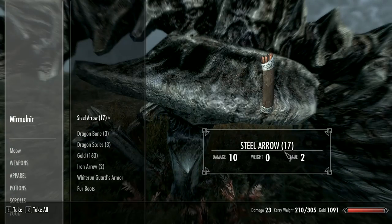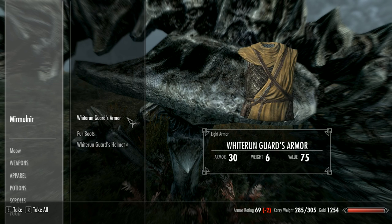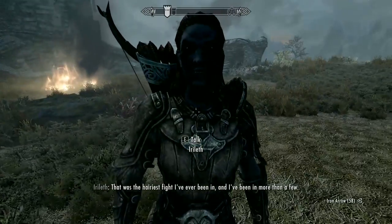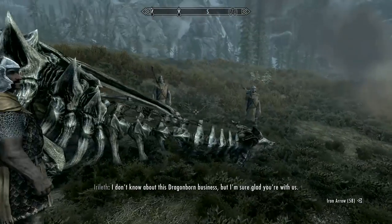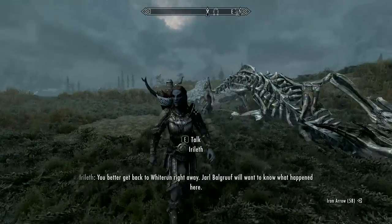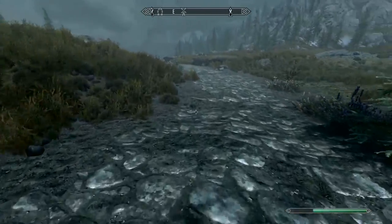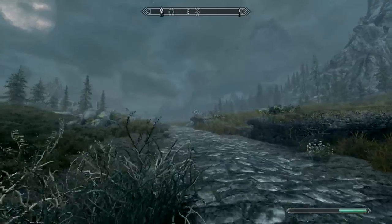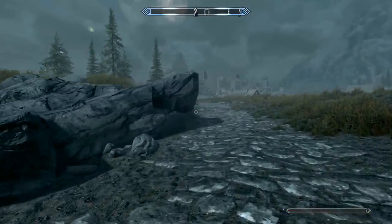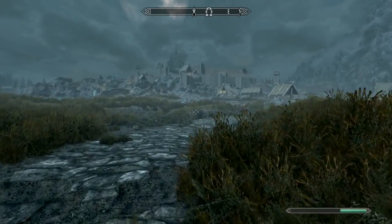Let's see what loot lies within the dragon. Steel arrows, dragon bones, dragon scales, gold — 163 — a little bit of iron arrows, White Run guard armor. We must have eaten a guard. Guard helmet too. Alright, that was the hairiest fight I've ever been in. I'm sure glad you're with us. You better get back to Whiterun right away — the Jarl will want to know what happened here. Alright, I'll go tell him. I did not steal any bread back at Riverwood. Let's head back to Jarl Balgruuf and tell him: hey, I just defeated a dragon, and I may be one of those — how you say — Dragonborn.